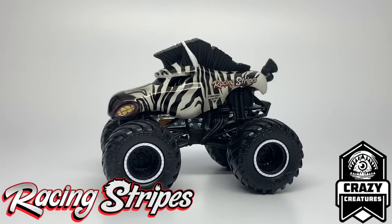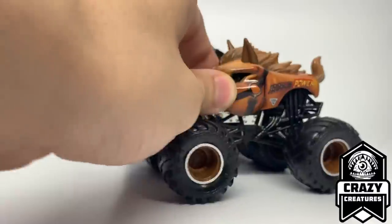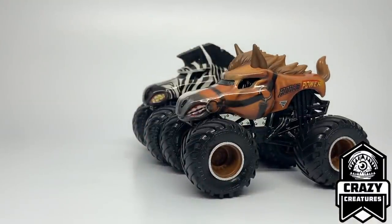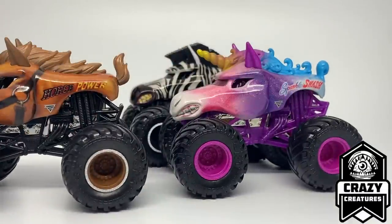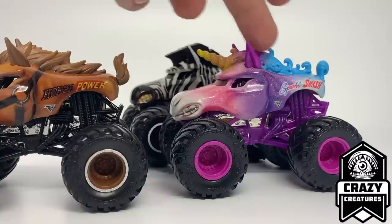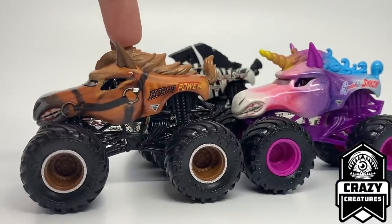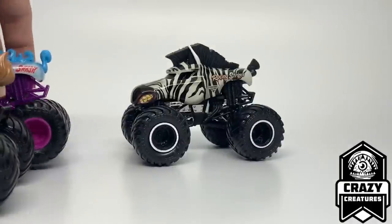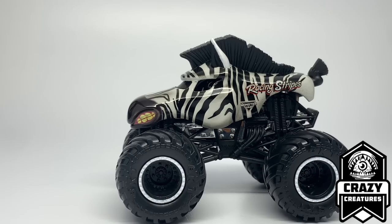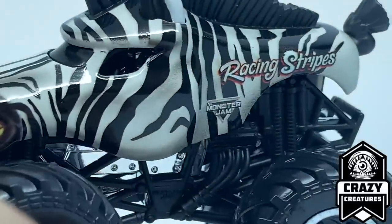Next on our review list is the brand-new horse-themed truck — although this is a zebra, they're very similar in shape to a horse. Spin Master took the Horsepower tooling — also called the Sparkle Smash tooling — and reused it again. The first Horsepower casting came from Horsepower itself in 2019's Mix 7, and then Mix 8 brought the unicorn known as Sparkle Smash, featuring a unicorn insert with wispy magical hair for the mane and tail. Now we have the zebra: Racing Stripes. Seeing it in person, there is a lot more detail than the render showed, like all the shadowing in the fur of the animal itself.